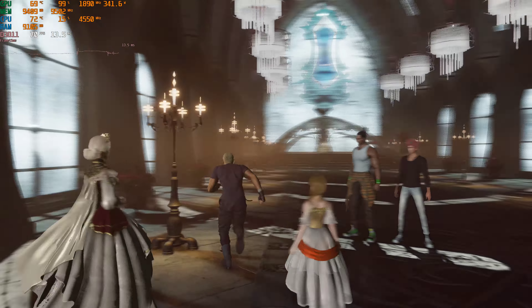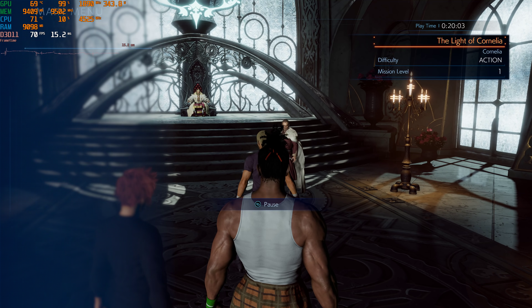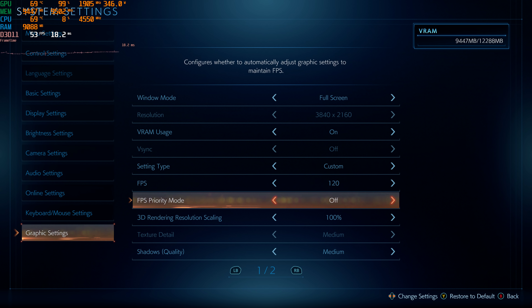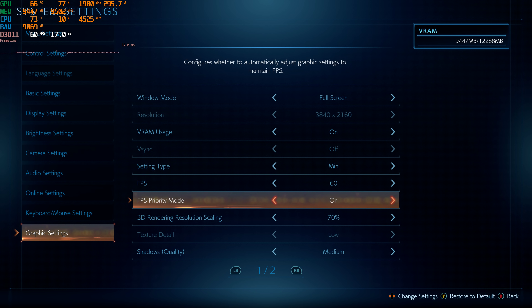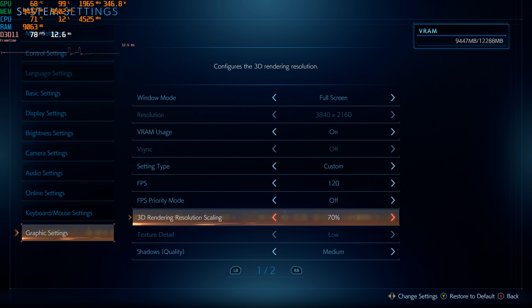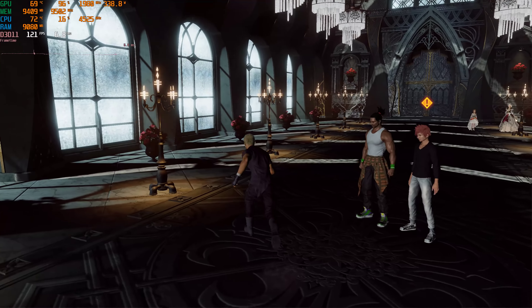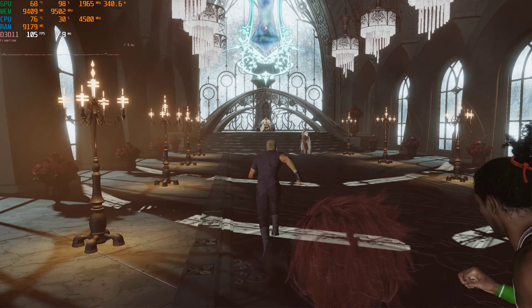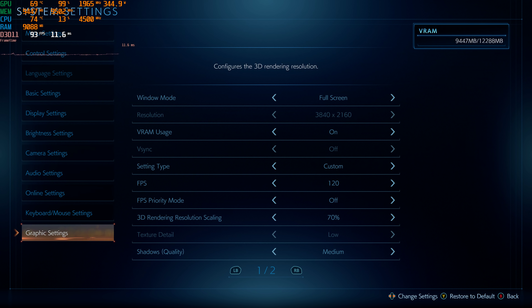At standard settings, to my eye things don't look all that different. We're still dropping frames in conversation — doesn't seem great. Going down to minimum — I think the main thing it's changing is how low it'll go on the resolution scaling. The minimum is mainly just lowering my render resolution. Look, it just set it to 70%, and now that king looks really grainy and terrible. My performance went way up, but the primary thing they do in this game to increase performance is just lower the render resolution.